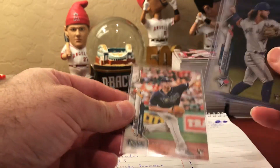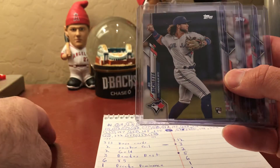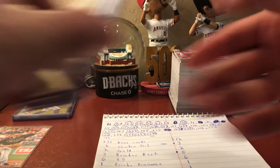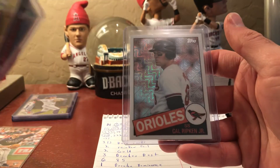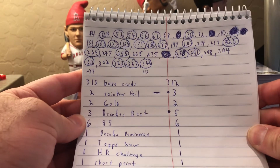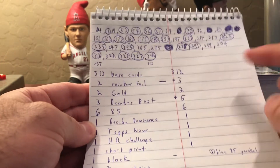We did get all five rookies. We got the McKay - I don't know if he's that big, but if he hits and pitches he could be cool to collect - a Beau Bichette, a Yordan Alvarez, an Aquino, and a Gavin Lux. We missed those two but found them later while sorting. We got four silver packs: Frank Thomas, Dylan Cease, and a Cal Ripken. No number ones versus last time when we had the numbered Ohtani and the black.